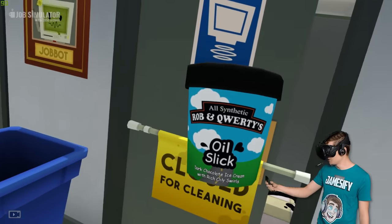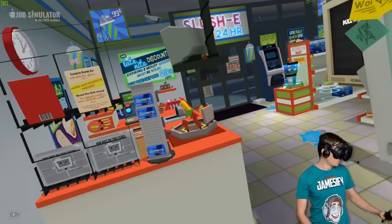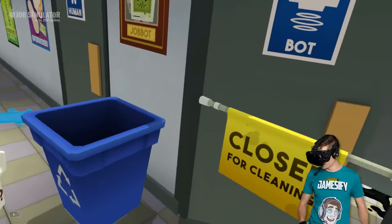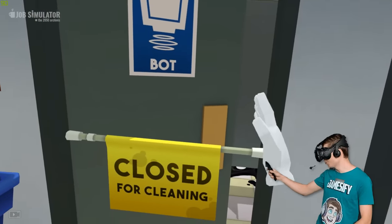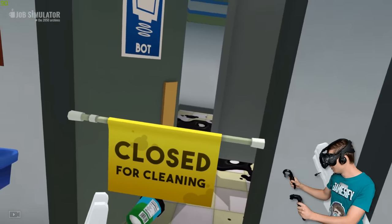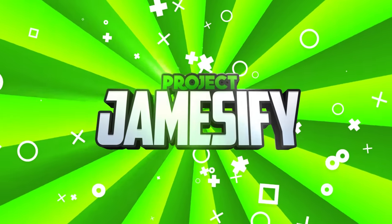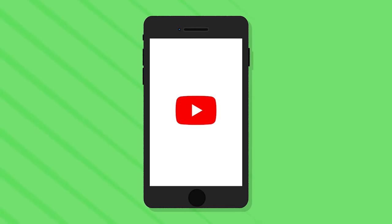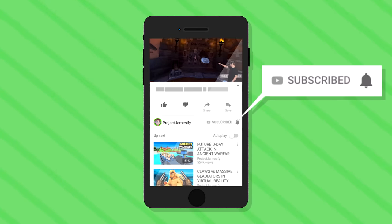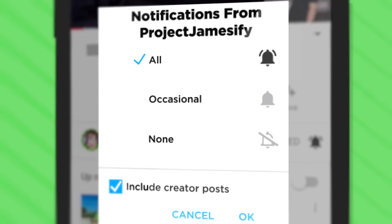We have used our hacks to create this very strange-looking item. We are outside of the level and we are now going to explore what is going on in this weird-looking room. Join the project by subscribing to the channel and click the bell icon to receive notifications so you'll never miss another video.